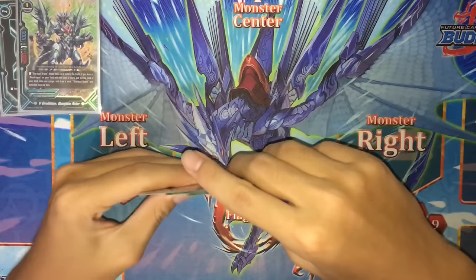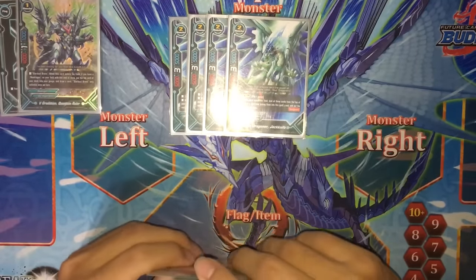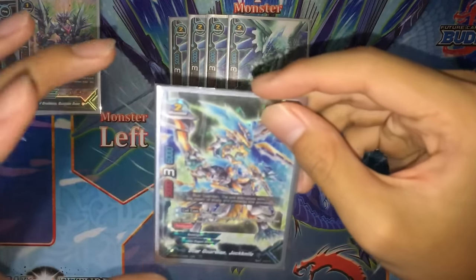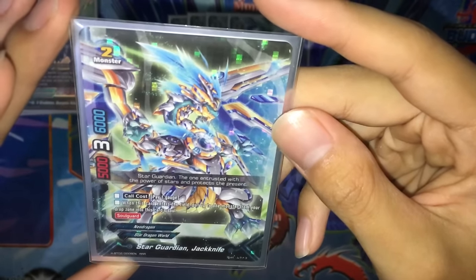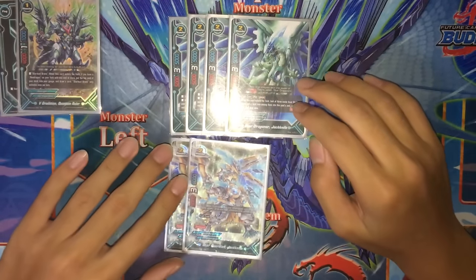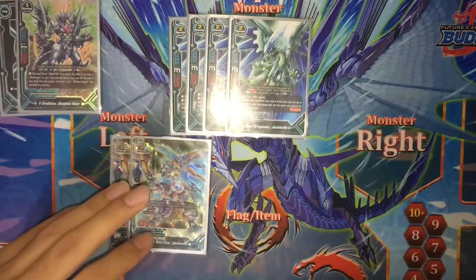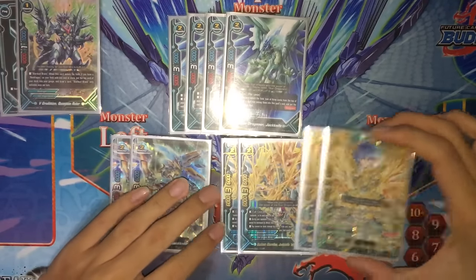Four copies — it's gonna be the main body for Aster to evolve on. Next we run two copies of Star Guardian Jackknife, the old one. Core costs 1 gauge. When this card enters the field, put up to one monster from your drop zone into this card's soul. 5k power, 3k, 6k defense — 1k more defense than Star Dragoner Jackknife, but also still a really good body for Aster.